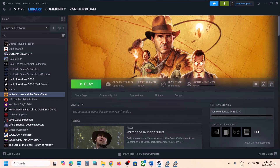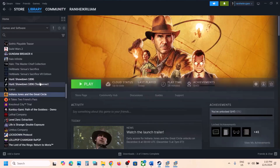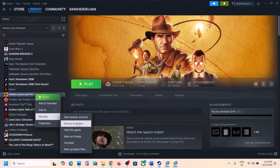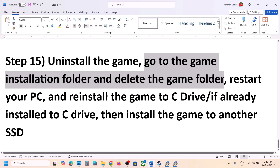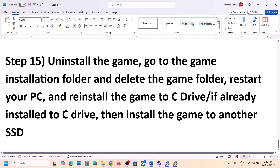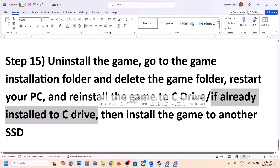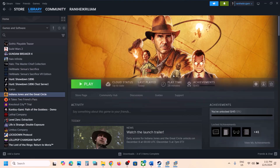The next step is to uninstall and reinstall the game to a different drive. Right-click the game in Steam, select Manage, then click Uninstall. After uninstalling, go to the game installation folder and delete the game folder. Then reinstall the game to the C drive. If the game is already on C drive, try installing it to another SSD and check. One of the steps shown in this video should help you run the game successfully on your Windows computer.